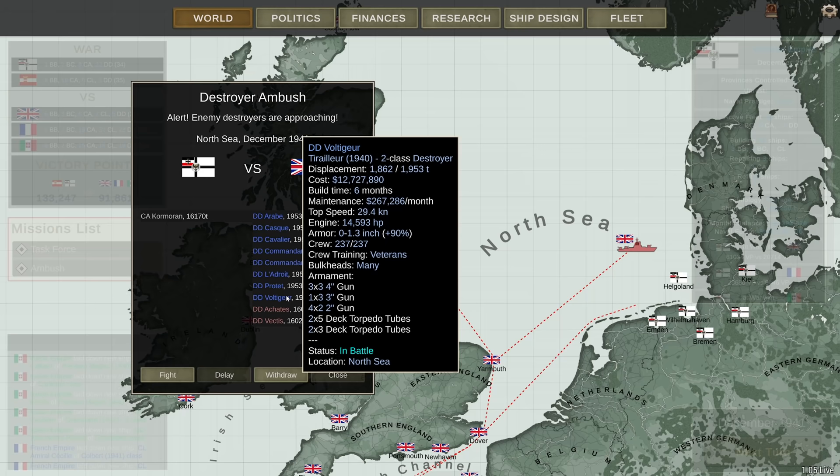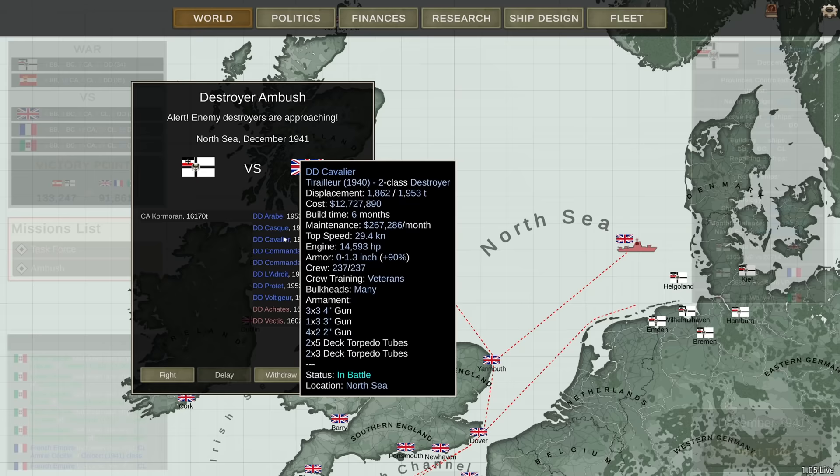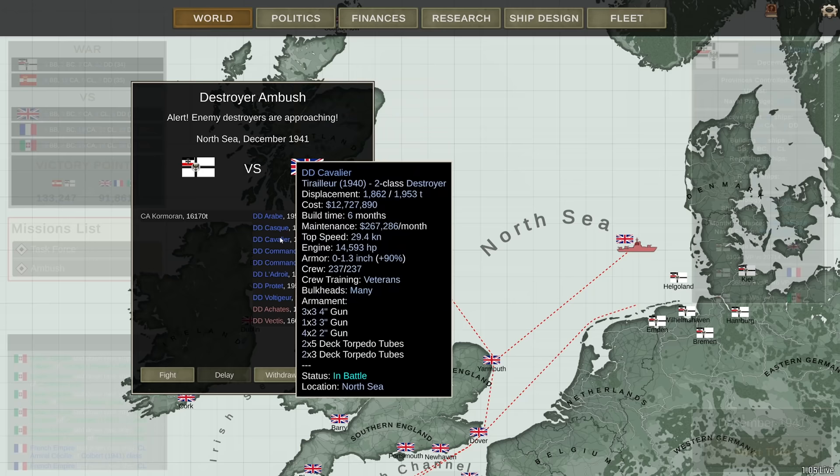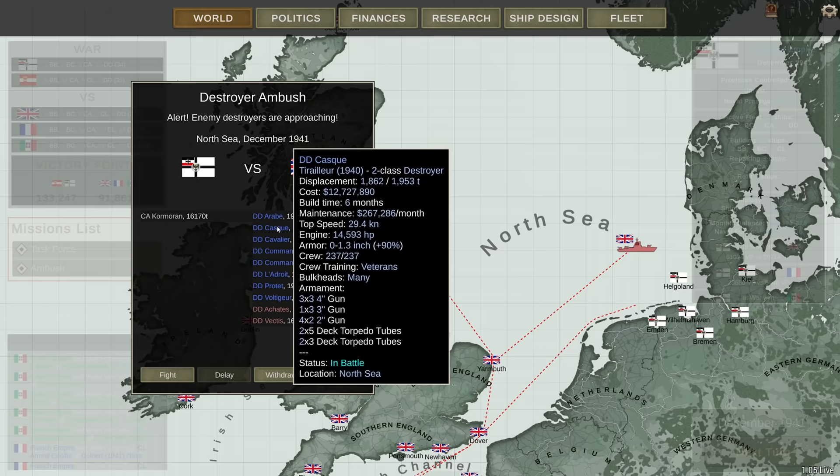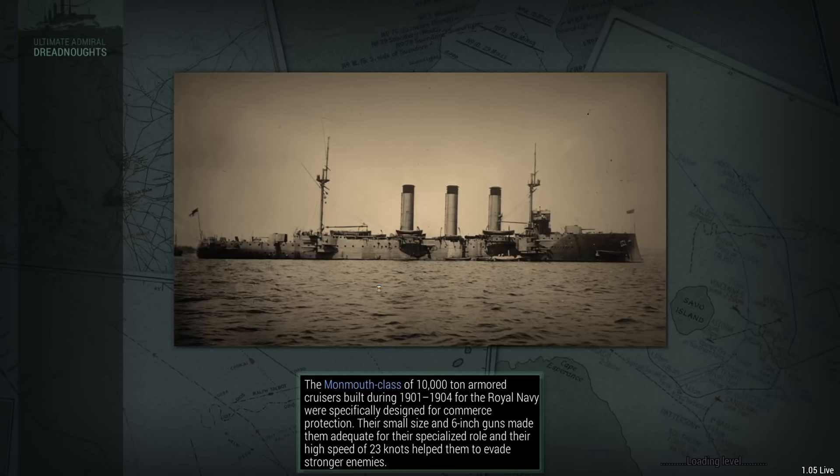These destroyers are no joke — they're pretty quick, 29 knots, and they carry a lot of torpedo tubes and four-inch guns. Most of these have been around for a while, as they're all crewed by veterans. There's also a distinction in the type of destroyer: here we've got the Tirailleur, and most of them have been upgraded to the Tirailleur 2 class. The standard Tirailleur has minimum bulkheads, but the upgraded ones have many bulkheads.